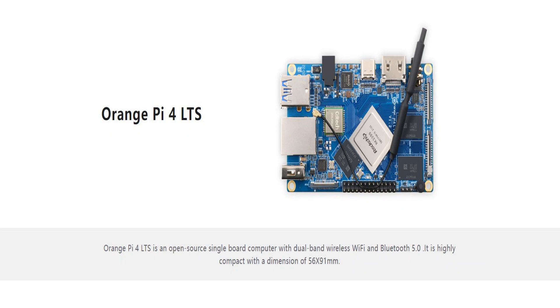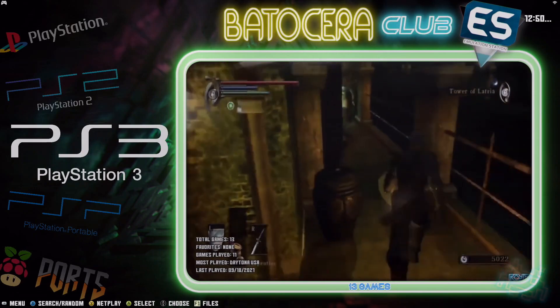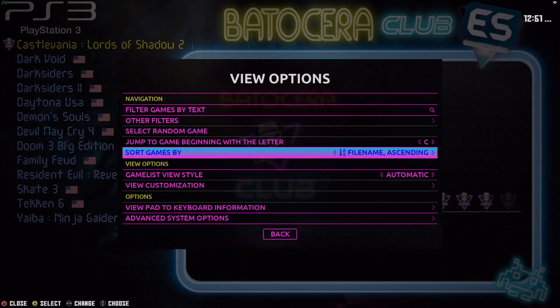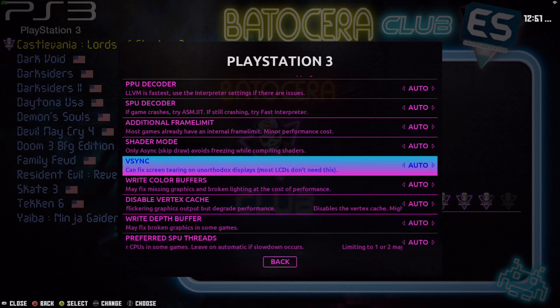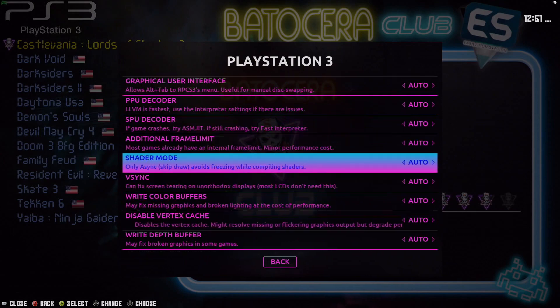Let me load up my Batisera system and show you some more features added to Batisera 35. We're in Batisera — let's first check out PS3. Let's go to the Select button and go to Advanced System Options. You can see that a number of options have been added to this menu, which is going to make life so much easier. Because of this, I plan to do a new tutorial on the PS3 emulator, so stay tuned.